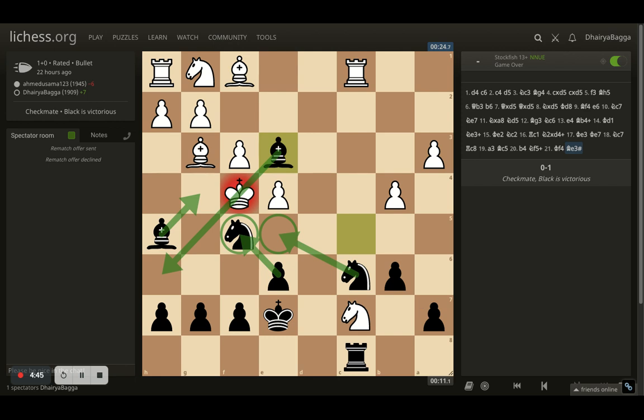Despite everything hanging and being down a lot of material, I won this game with a beautiful checkmate — bishop to e3 with the king on f4. I thought of sharing this wonderful game and I hope you like it. Do let me know if you find this checkmate interesting, and share your own games with similar checkmates in the comments below. Thanks for your time, please subscribe to the channel if you haven't already. Take care, bye!